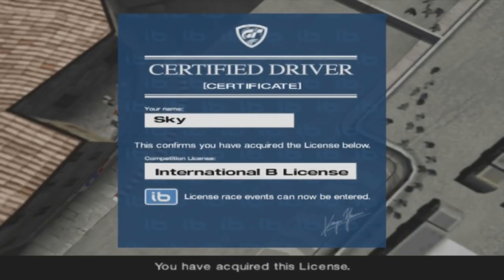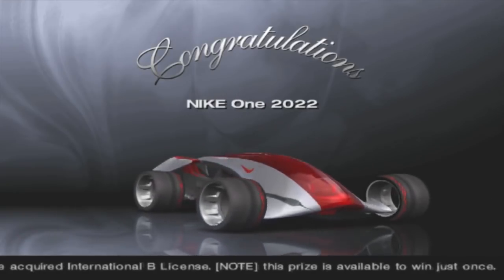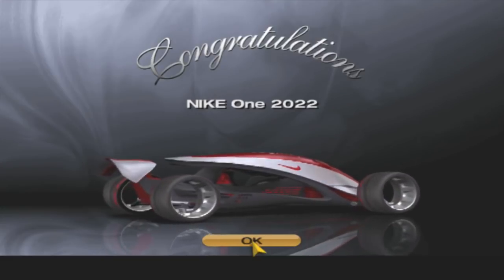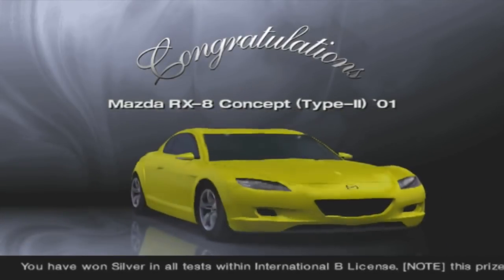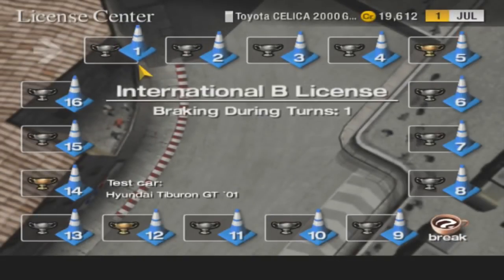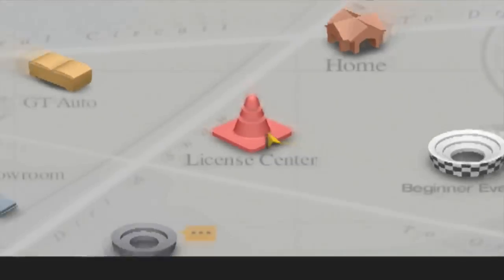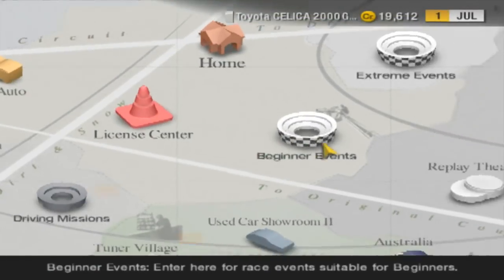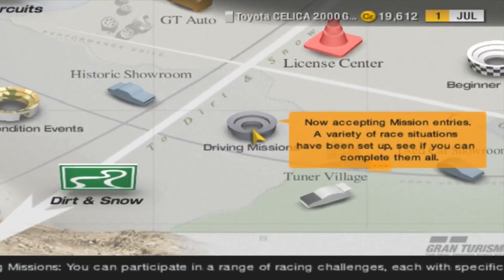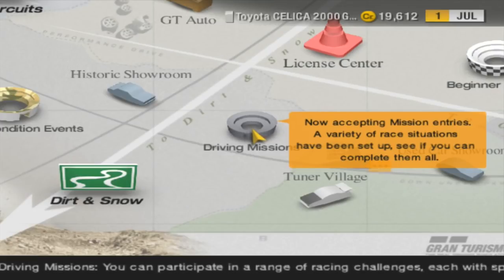International B license acquired — certified driver! For our efforts we got a Nike One 2022 — like the Toyota concept car, you can't really use it for racing but I'll show it off near the end of the project along with all the concept cars. Also won a Mazda RX-8, which is really really nice. Three golds on that one. Twin Ring Motegi is now unlocked, and since we got the IB we can start doing driving missions — which I may do because you can win some pretty cool cars from those.